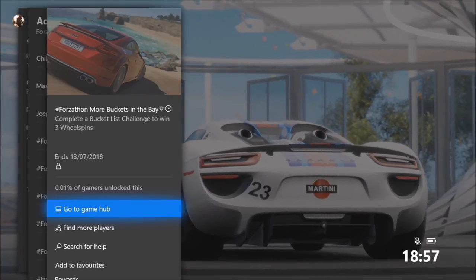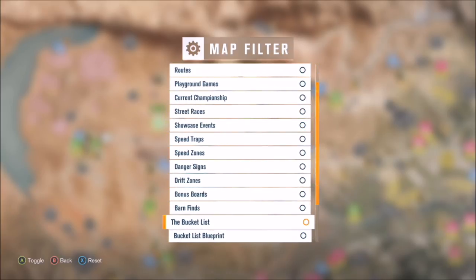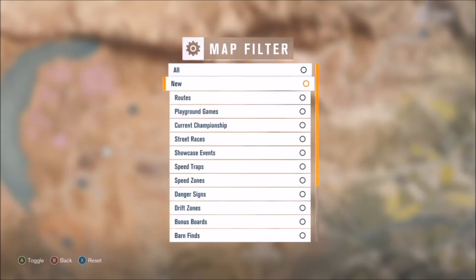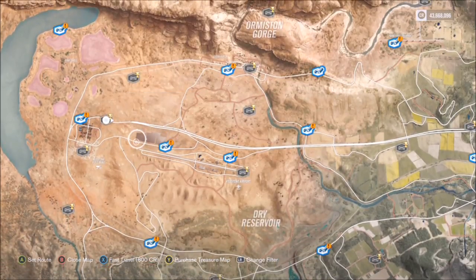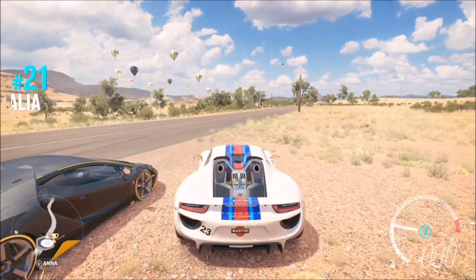The next challenge wants you to complete a bucket list challenge to win three wheel spins — again, another easy and quick one depending on which bucket list you pick. There are two different types: you've got the bucket list and the bucket list blueprint, which are ones created by you, friends, or random people. I did just a generic bucket list one set out by Turn 10, the guys who made Forza.